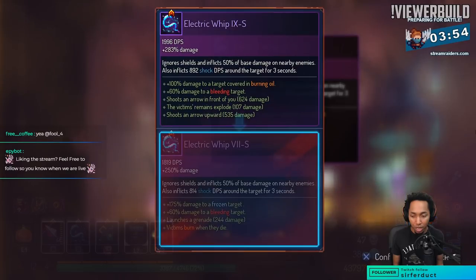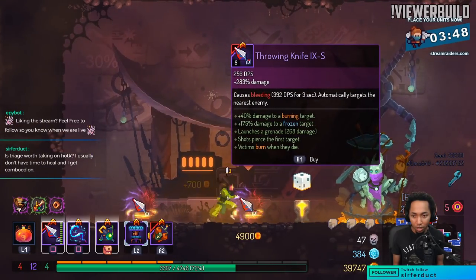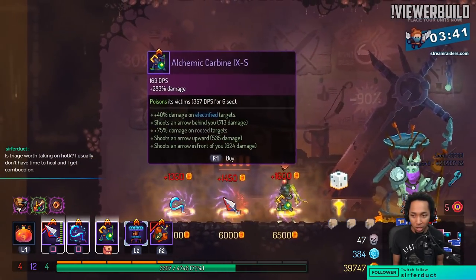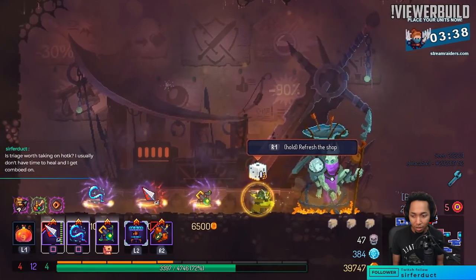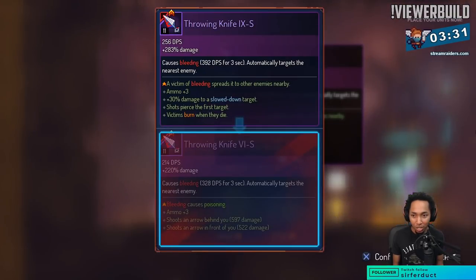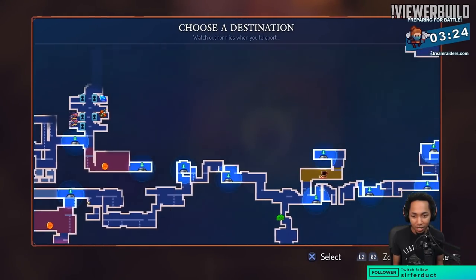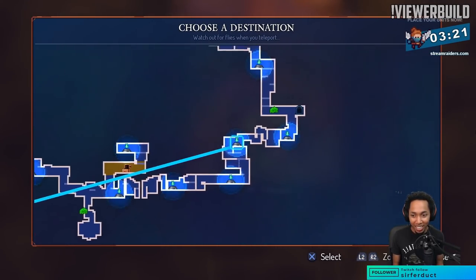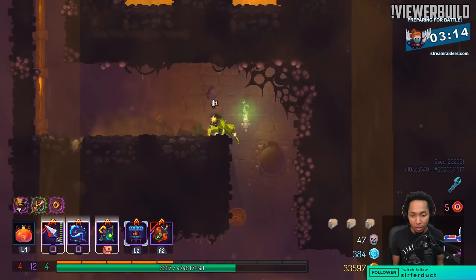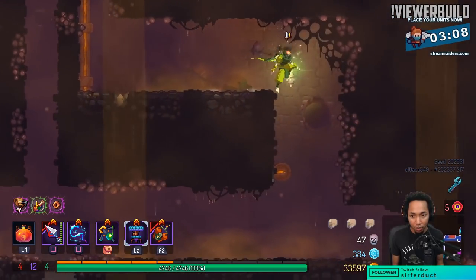Burning oil damage on this and bleed damage, electricity — I want a busted synergy where everything just works, but it's like the game won't possibly give you everything at the same time. Bleed propagation — I'll go ahead and take it. This is so sad, I didn't get 13 monsters.